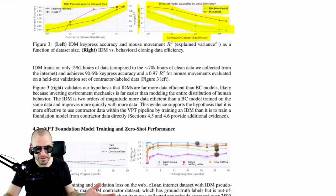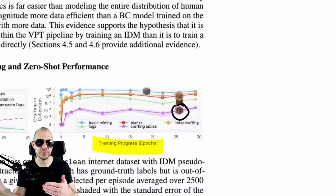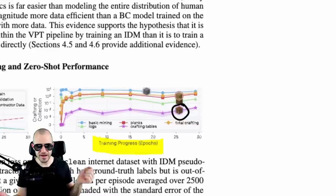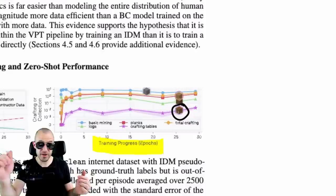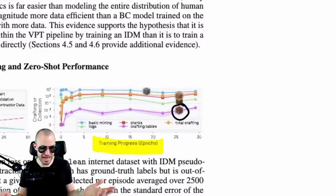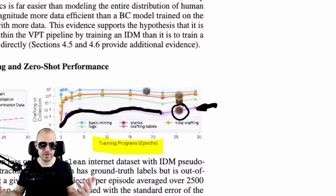Now we have some results given in this form. At the bottom you have the progress of training, and these lines represent different items — for example, this one is a crafting table. To craft a crafting table you need to collect wood, craft it into planks, and craft the planks into a crafting table. They tell you how often the agent achieves these things during evaluation. The higher the goal, the more often the agent has actually achieved crafting that item.